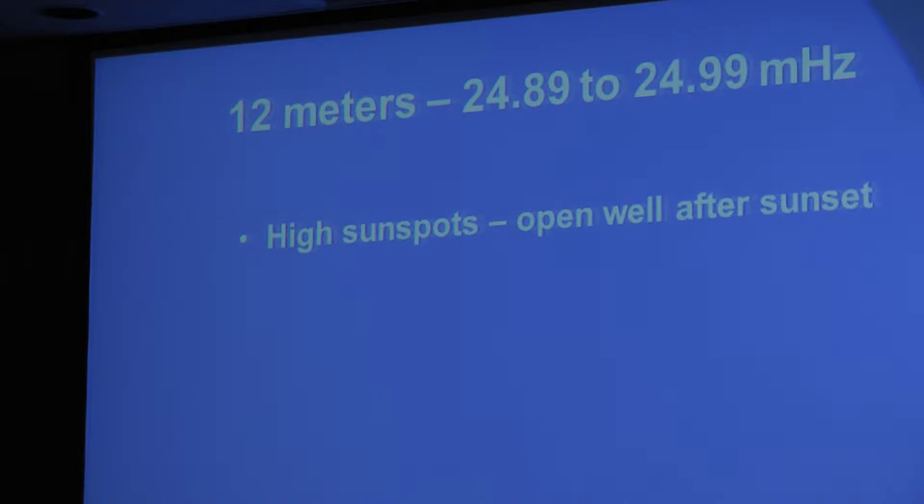12 meters is another high sunspot band. When we've got sunspots — and we've got sunspots now — we're right at the top of cycle 24, what they call an 11-year cycle. This is probably closer to a 13-year cycle because we had about two years of zero sunspots. This is building up; they don't know when it's going to peak, but they're speculating sometime next year. Then sunspot numbers will start going back down, and it will be another 11, 12, or 13 years before we get into high sunspot again.